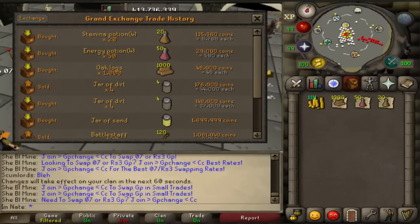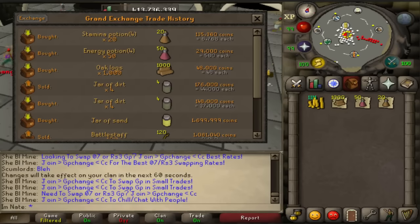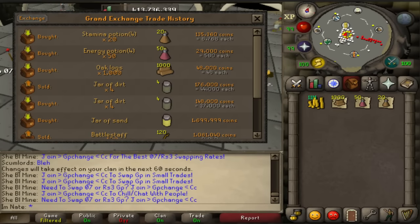Here is the proof for the prices that I paid for everything: oak logs 48 each, energy potions 580 each, stamina 676 to 678 each. They bought pretty much instantly — I bought all of those at instant prices.